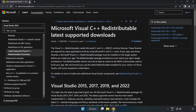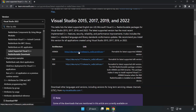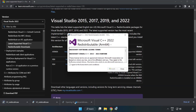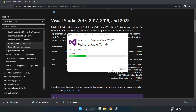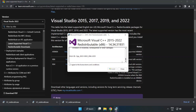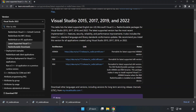Close the DirectX website. Go to the next website — link in the description. Download three files and install each downloaded file. Click I Agree to the License Terms and Conditions and click Install. If it fails to install, no problem — repeat for the other files. Click Close and repeat for the remaining files.